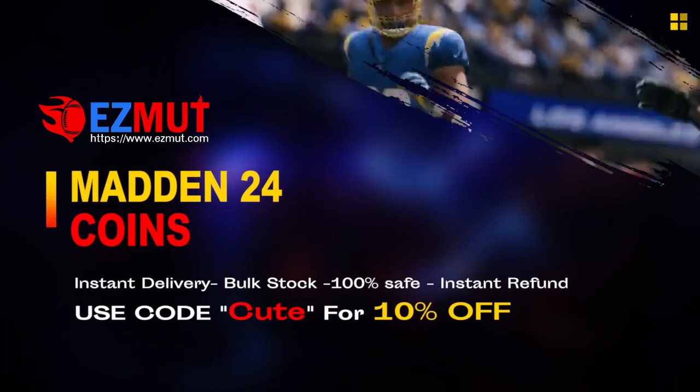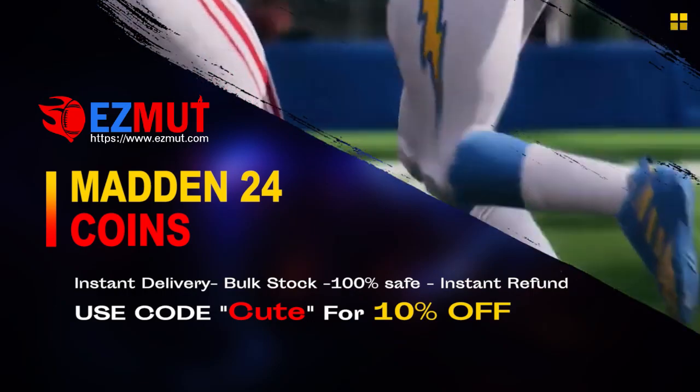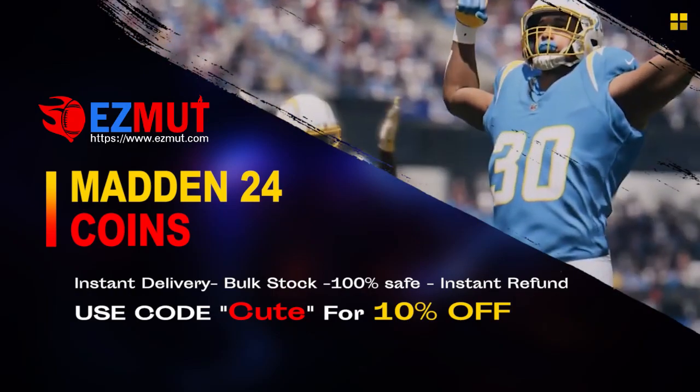easymutt.com, use code 'cute' to get 10% off right now. Stop gambling your money, go save your money, go get the team you want, go have the fun you want, go get the players you want.